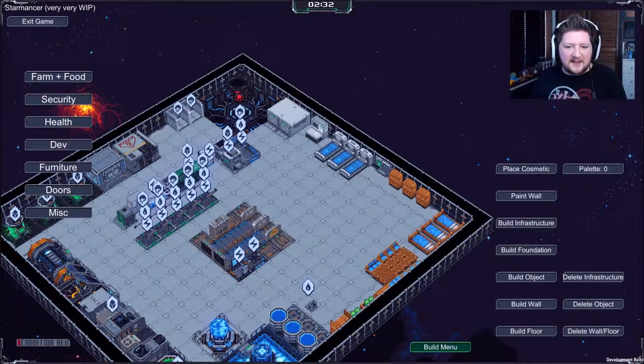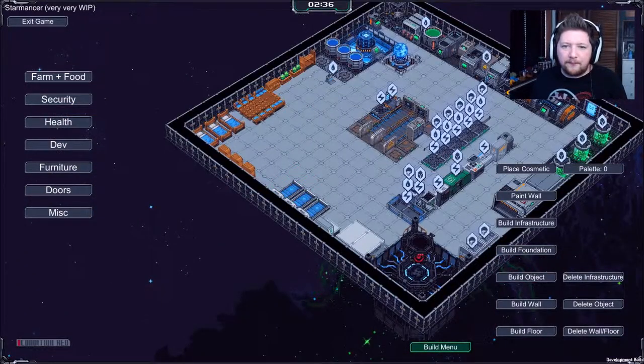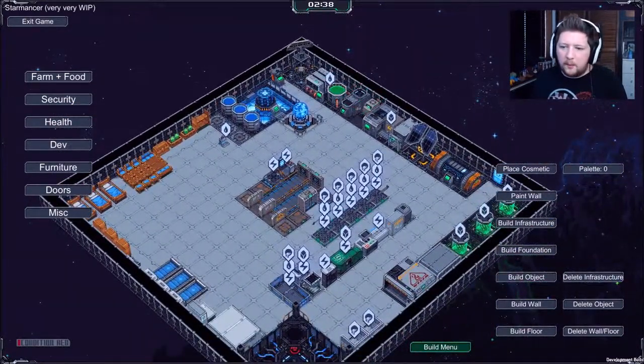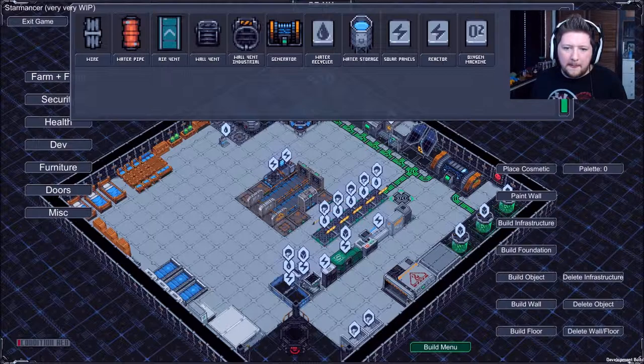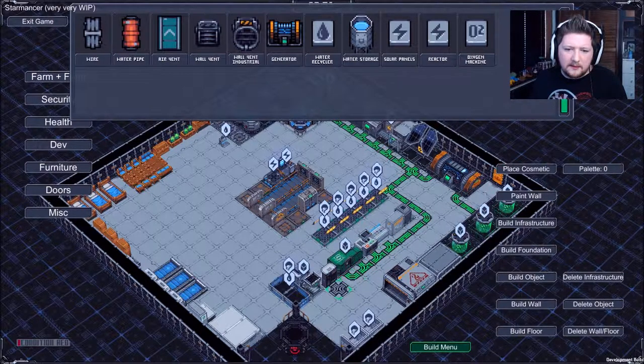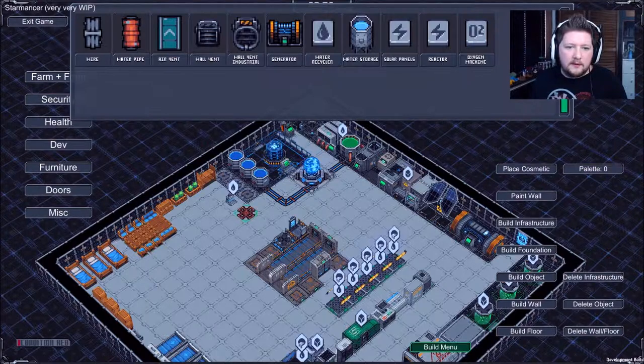Now everything needs power and water and things like that. So build infrastructure - power - let's just put some power down to there and bring power to all these bits. I'm not being very elegant with this at all, I just kind of want to see what everything does.